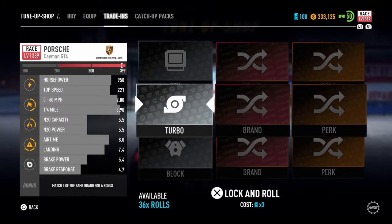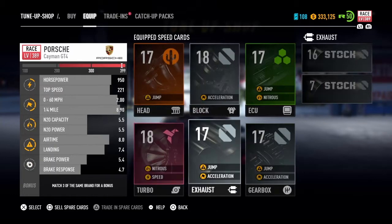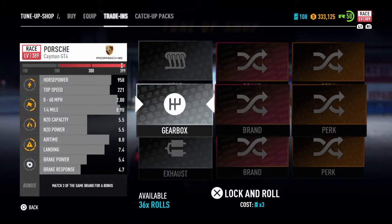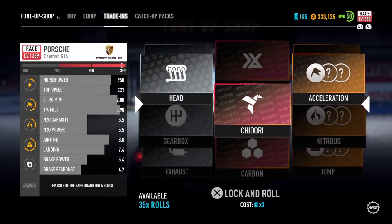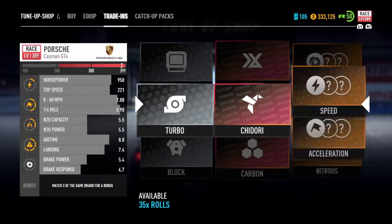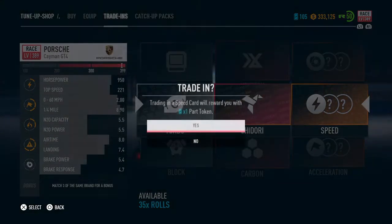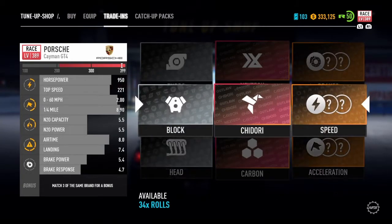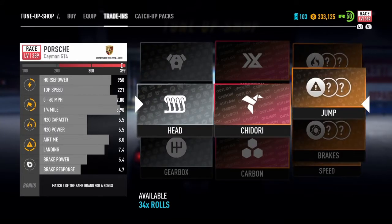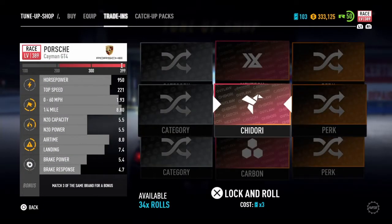Chidori is probably what we want to go with for race cars — my M3 GTR is pretty incredible with it. We're going to roll specifically for Chidori. It landed on a turbo — the one thing I don't need! Let's go again. I never usually roll for brand, but I want to start with Chidori. This is going to be the master build — that's what we used to call our best cars in 2015 because it was part of the story. Another level 17 head — come on game, don't do this to me. But this is it — this is my main build in this game.